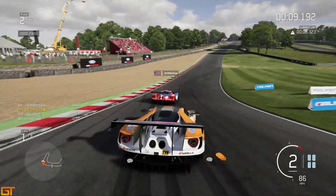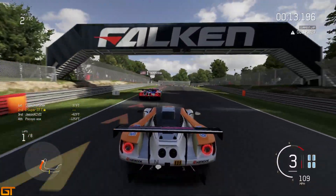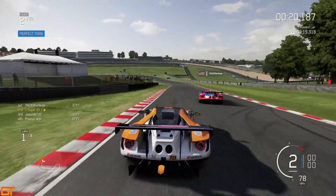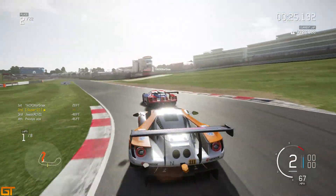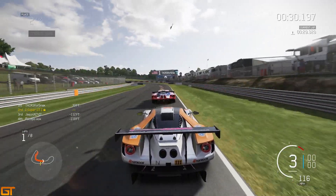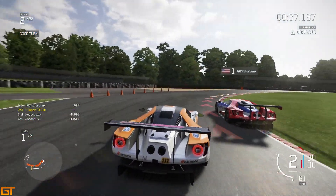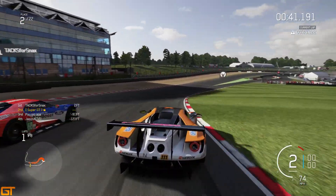The guy in second is just going to get punted off — he's gone from second down to probably right near the back. Covering the inside up the hill into the second corner, I've maintained second. I think once you're up at the front of the grid, it is a lot easier. When you're in the middle, that is definitely the worst place to be. If you're at the back, it's not too bad — in many ways it can be better than being in the middle, because there's a much higher chance of just getting completely wiped out.